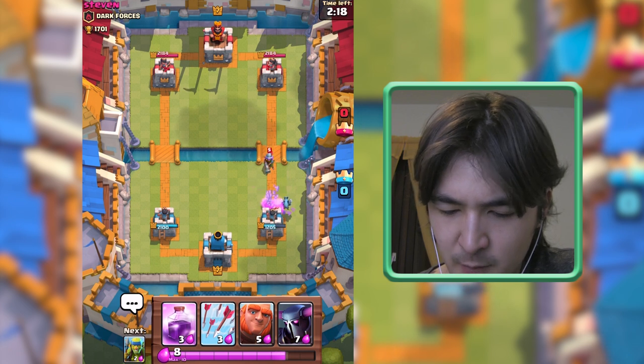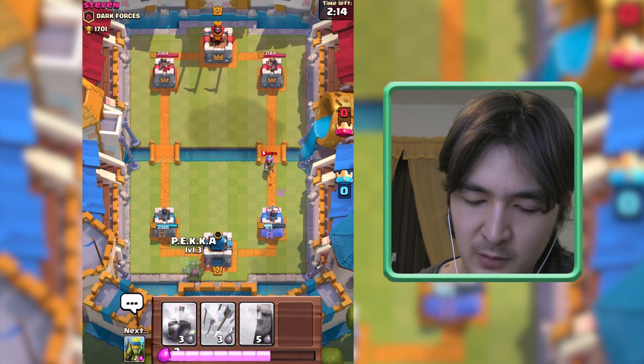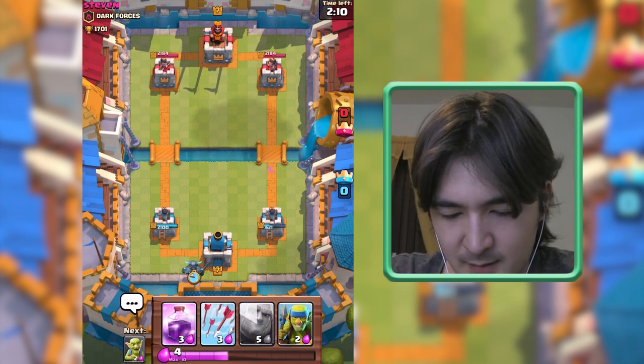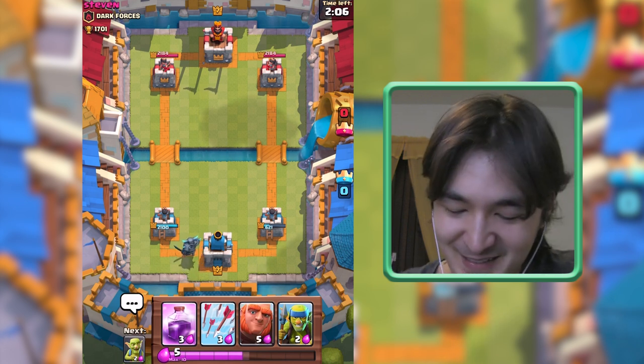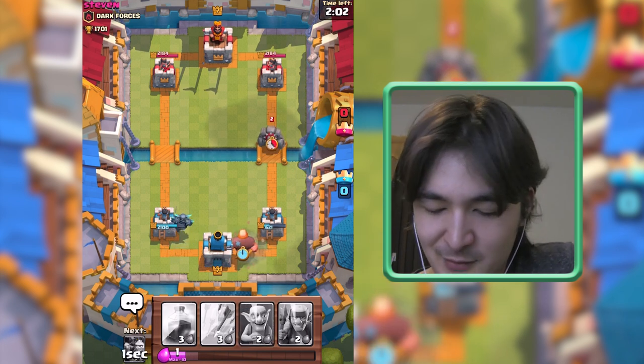What I want to do now is send the Pekka the left way and the Giant the right way. This is kind of unrepresentative — usually I win more games, but this is just the way it is today.